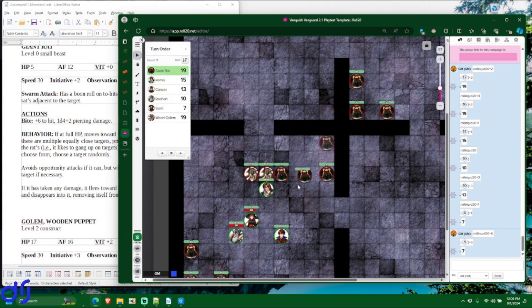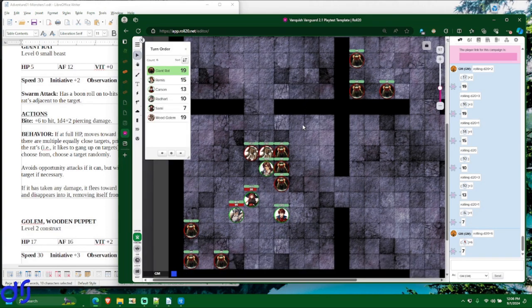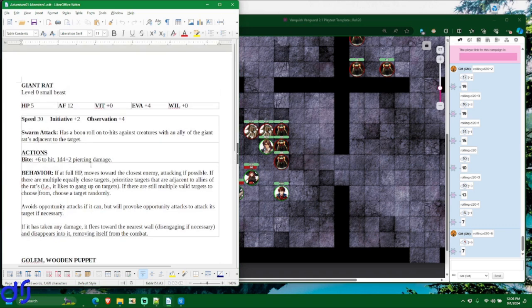These three rats can all reach poor Remis, and they'll prioritize him because the wood golems — their allies — are already next to him. So poor Remis is getting severely swarmed. He is totally surrounded by enemies because the enemies got initiative and got to move first. The rats also have a special ability, Swarm Attack, where they get a boon roll — rolling twice and taking the better result — when they have allies adjacent to their target. If you're familiar with 5th edition D&D, this mechanic is known as advantage, but it's called a boon roll here.